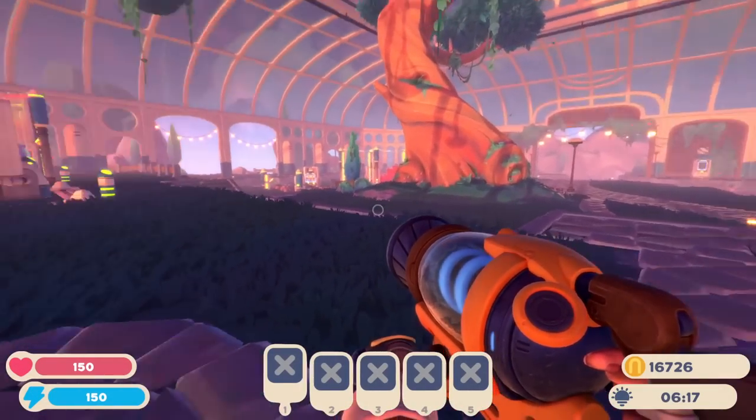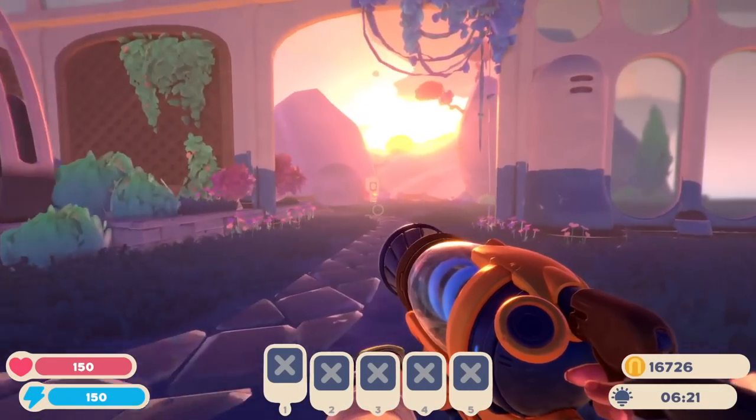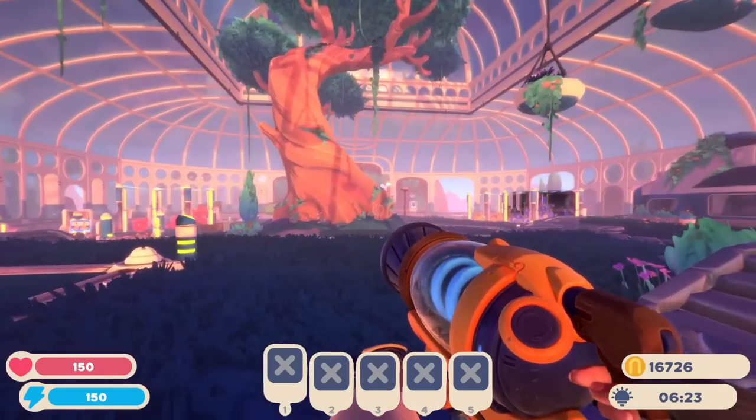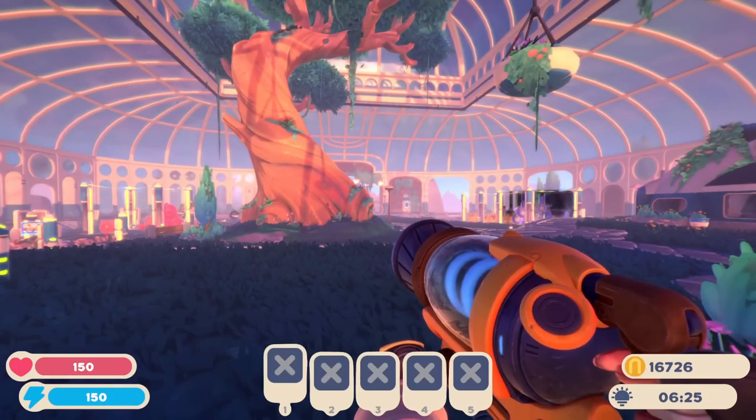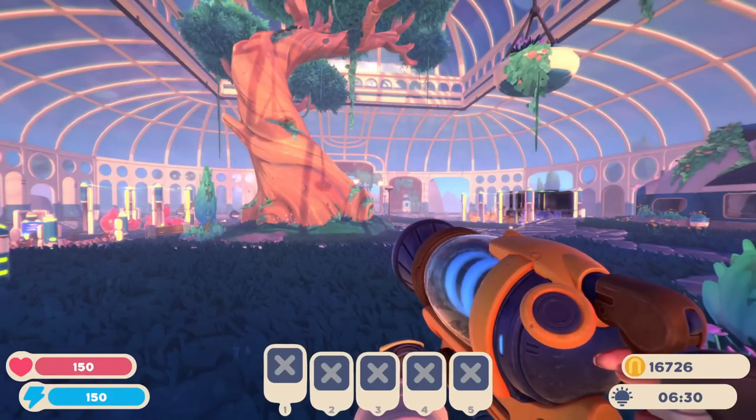Hello Zebra Herd, welcome back to Slime Rancher 2! Today we're going to be doing quite a few things. I want to open up a new area and get the puddle slimes, boom slimes, and ember slimes. I'm not sure exactly what they are, but we need ports from both of those slimes.